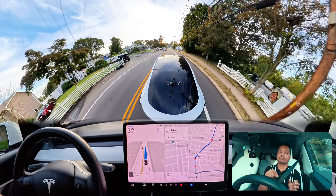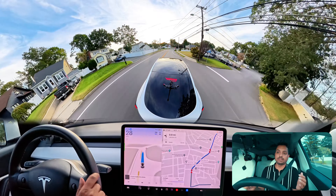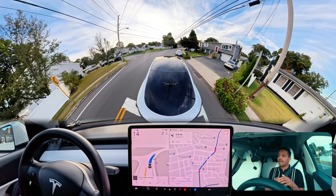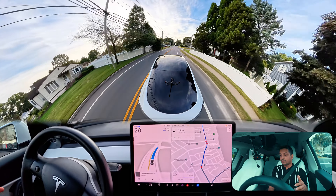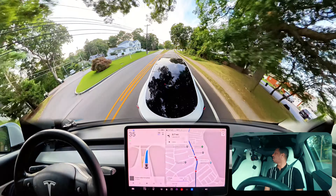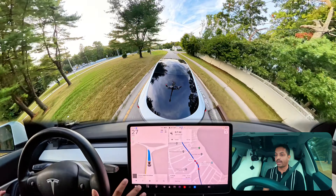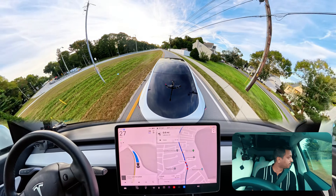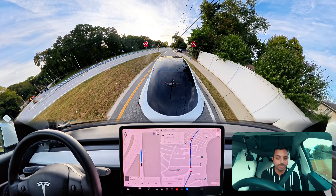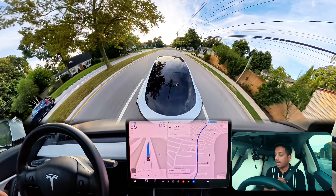Now we have to merge again — there's a yield sign and we need to slow down if there's a car coming from the opposite side. I'm going to check my shoulder and the camera will too. We're approaching that immediate merge onto another road — no stop sign — and the car is going very confidently.